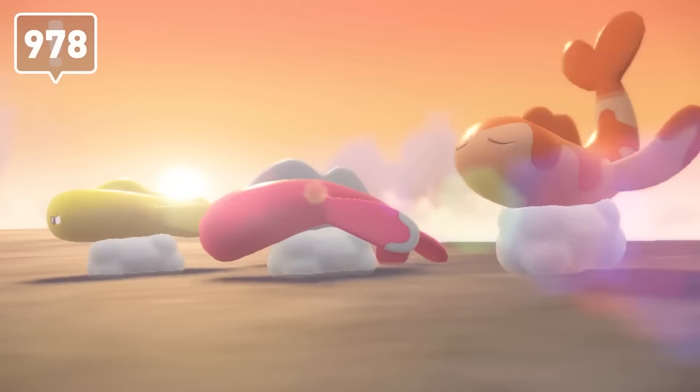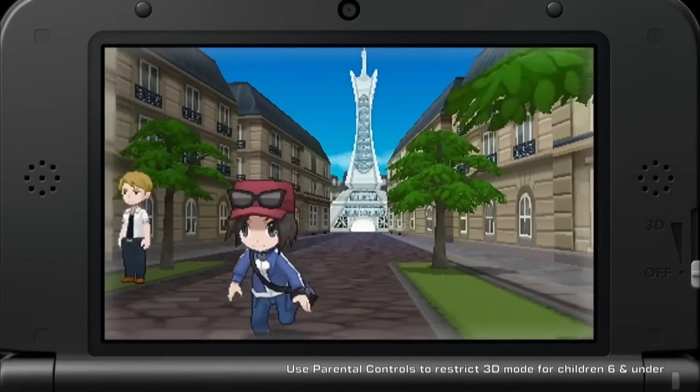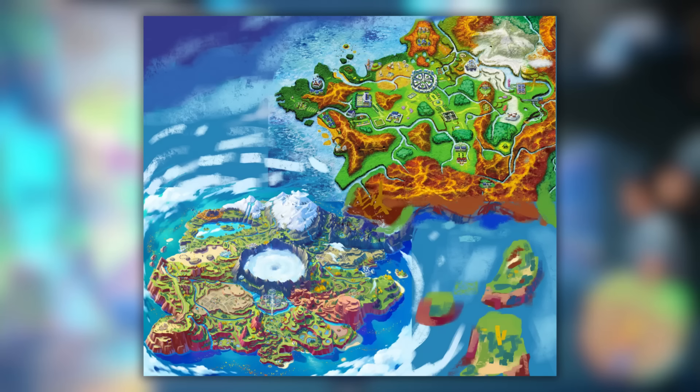Scarlet and Violet introduced one of the largest rosters of new Pokemon, and because the new Generation 9 game, Pokemon Legends ZA, takes place in the Kalos region — a region that shares a border with Paldea — it'd be a shame if we had to wait 10 years for Game Freak to revisit great designs like Tinkatan, Scovillain, or Baxcalibur.